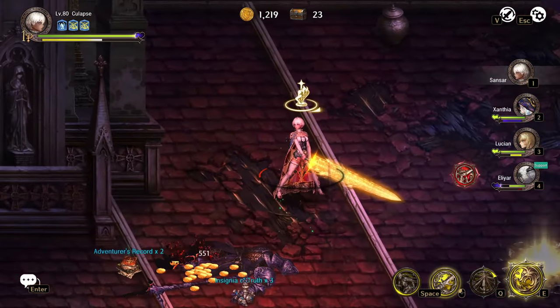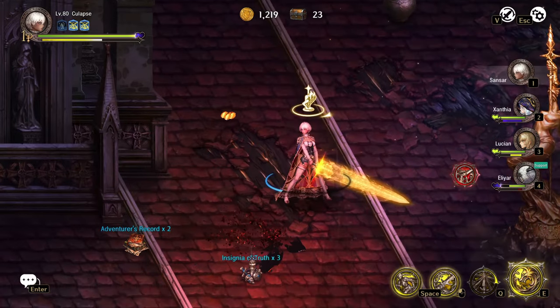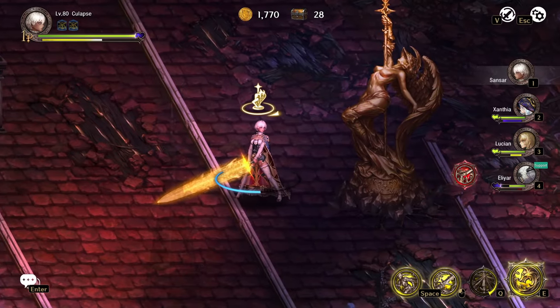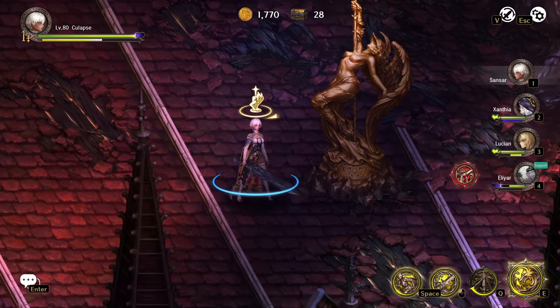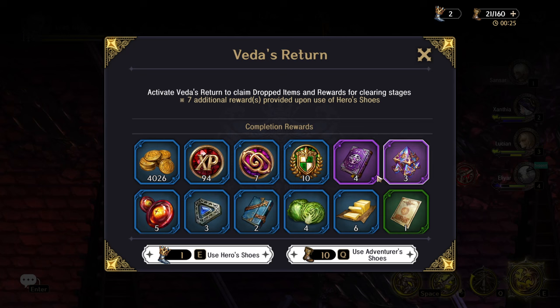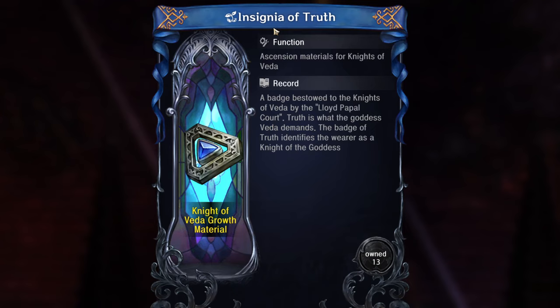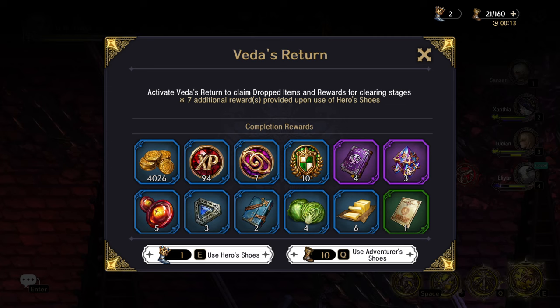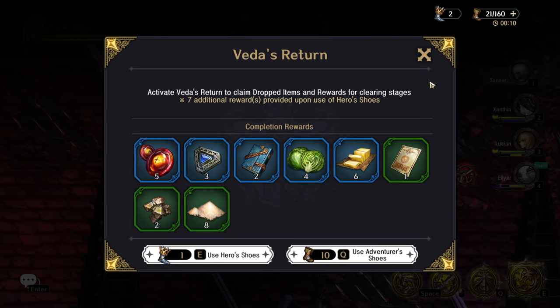Before picking everything up — as you can see, this barely dropped anything: just the insignia of truth, some adventure records. But we know from looking at the rewards screen that's not all it can drop. It did drop an additional abundance of rewards from what we killed — hero records, alchemy stones, insignia, and fruits. We got three of them, which isn't bad.